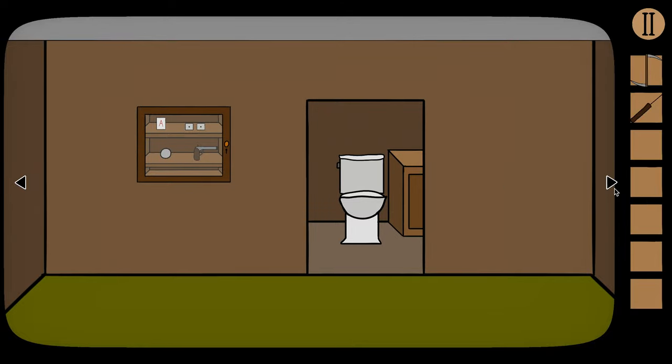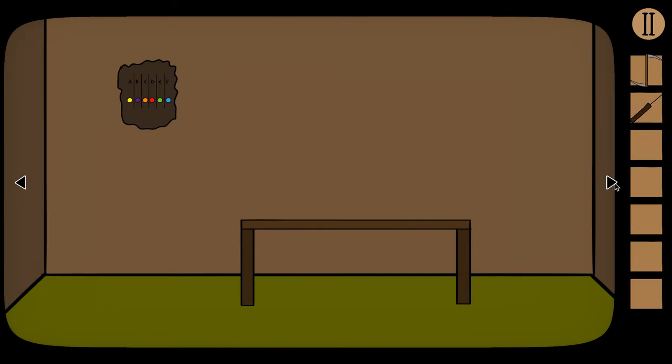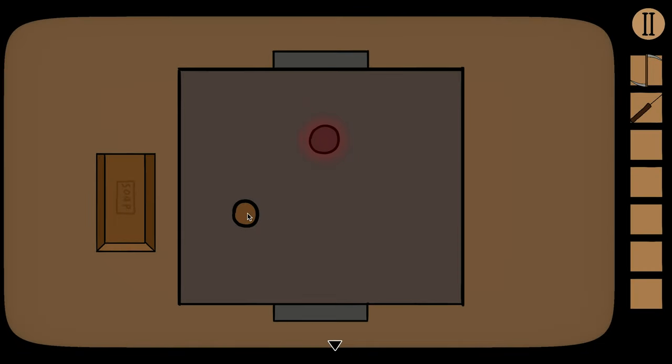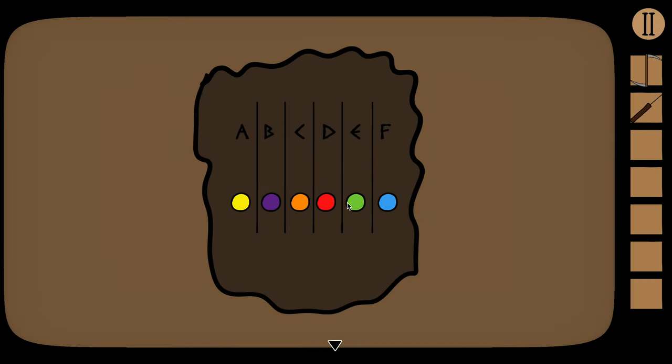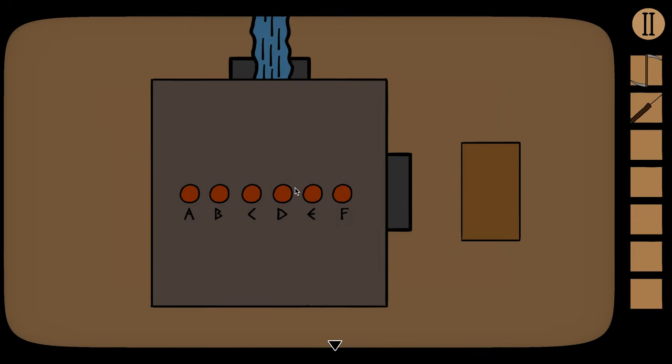The color sequence is red, blue, orange, green, yellow, purple. Over here we have colors labeled with letters — red, orange, blue and so on. The sequence maps to letters: red is D, blue is F, orange is C, green is E, yellow is A, purple is B. So the order to press the buttons is D, F, C, E, A, B.